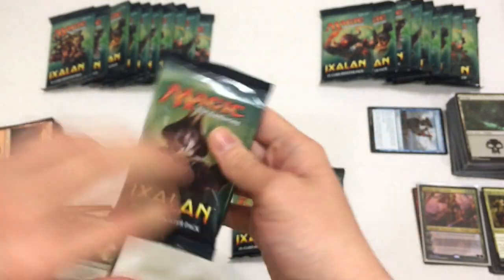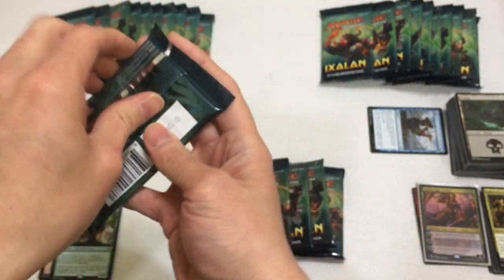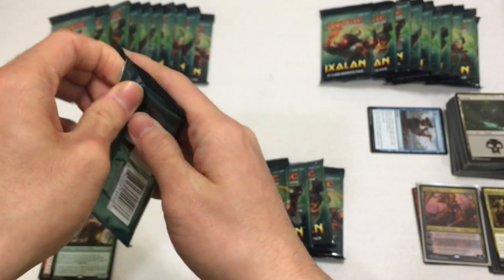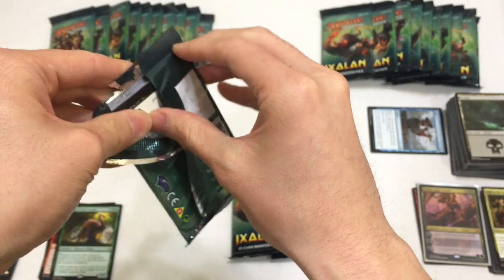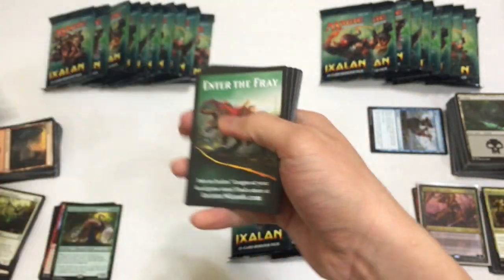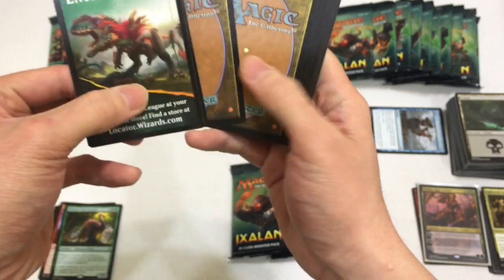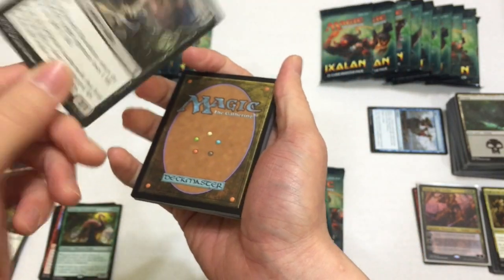We're halfway through, guys. Hopefully the good stuff is in this other half of the box because this is getting a little worrisome. Halfway through the fat pack magic. This is going to come with a Carnage Tyrant - not just any Carnage Tyrant, it's going to be a Foil Tyrant.